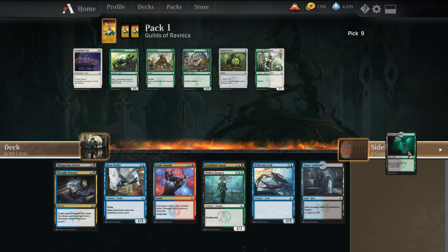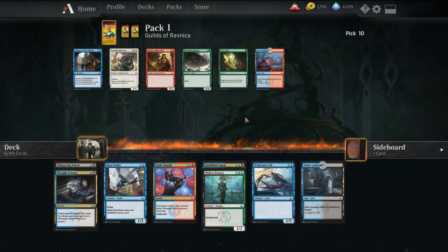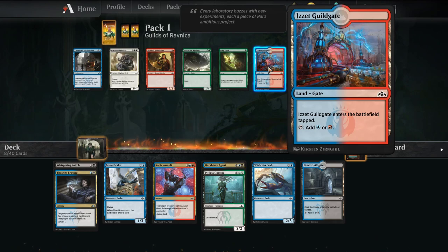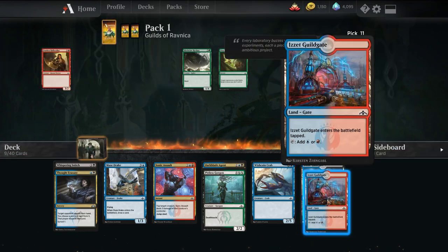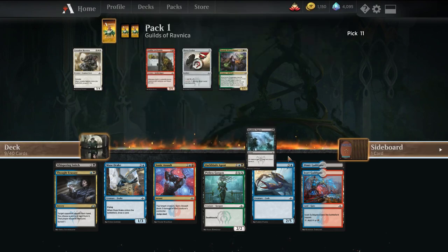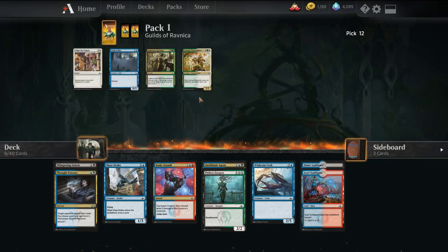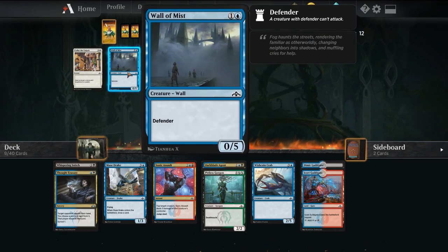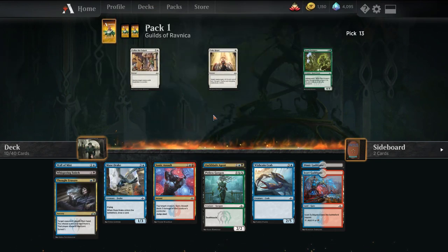Nothing's really that good, so we'll just take the land in case we want to splash green instead. We got the Izzet Guildgate again — just seeing what's worth taking. Nothing that great, so we'll just take the Vapors. Creatures you control gain Death Touch, so we'll just take the Wallomist.